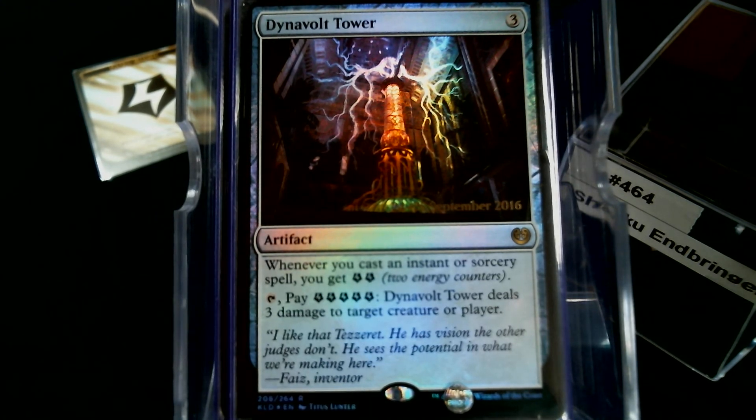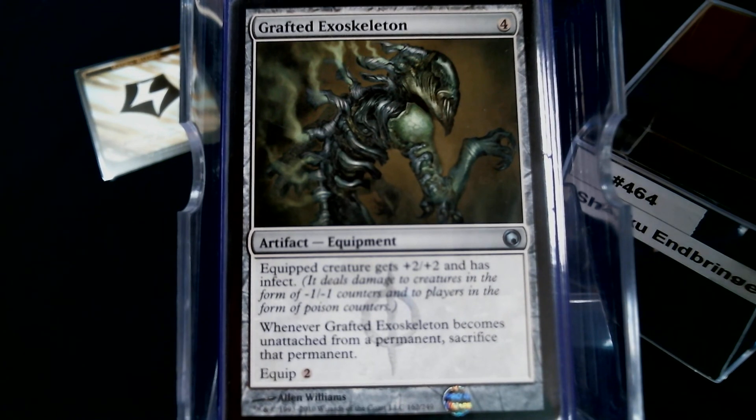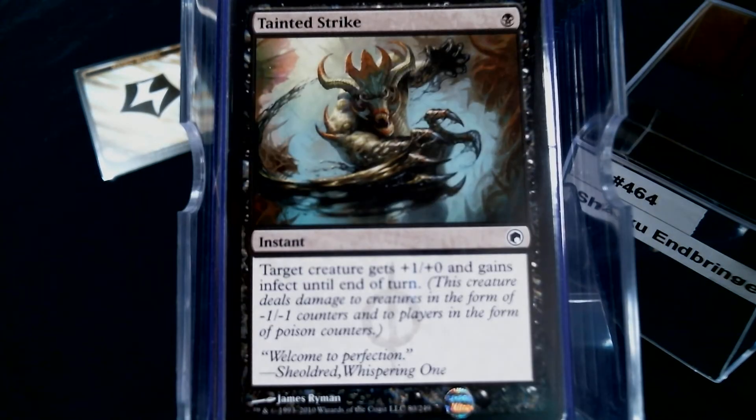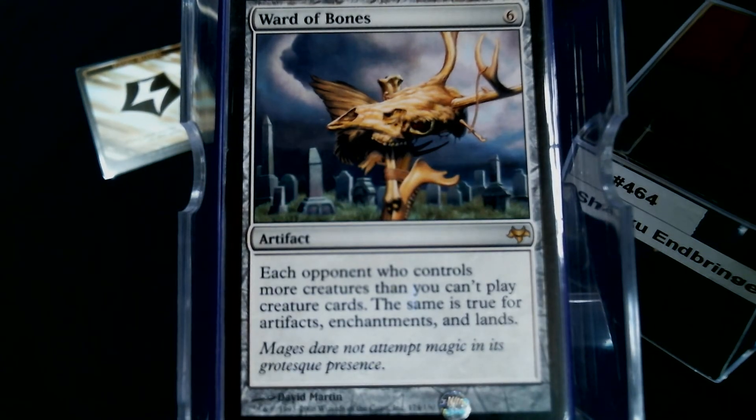This is a Voltron commander — she's our one-person army. We've got Grafted Exoskeleton: she starts as a five-five and her ability makes herself bigger, so she feeds herself. With Grafted Exoskeleton that's seven infect without really trying, and of course Phyresis and Tainted Strike round out the infect package.